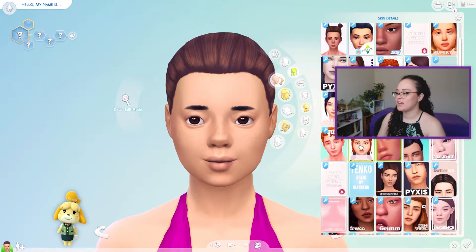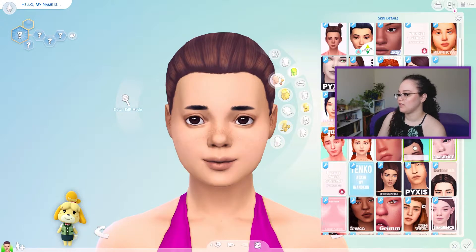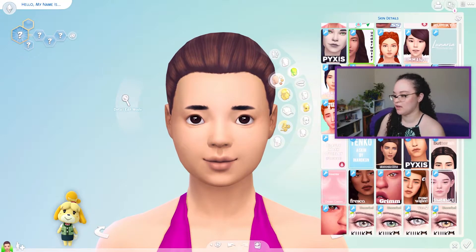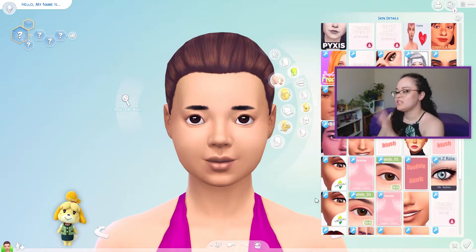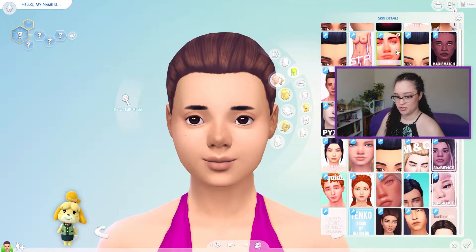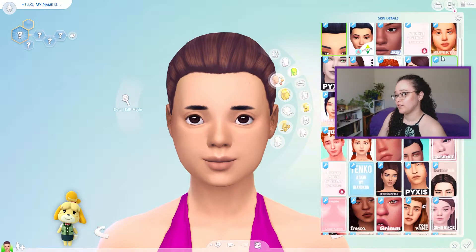She's got little cheek shine things here, which is cute. I feel like I need to give her some kind of an eyelid thing. Let me just take everything off — I'm getting confused. We'll put the eyelid back on, and then I will just try out some overlays and see which one I like. This one's kind of nice — makes her look very cute and very soft, which is kind of what I'm going for. I think this one's my favorite; let's stick with this one.